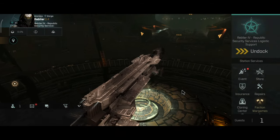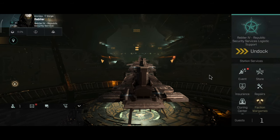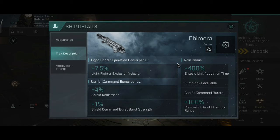Now it's time to take a look at the ship stats. The role bonus gives plus 400% Enthosis link activation time, jump drive is available, it can fit command burst modules with plus 100% command burst effective range - basically the same role bonus as the previous carrier.